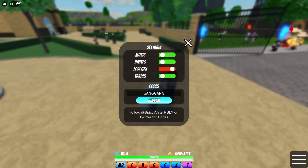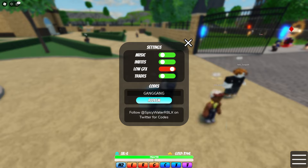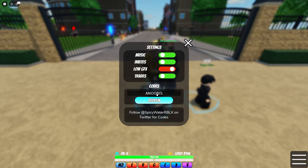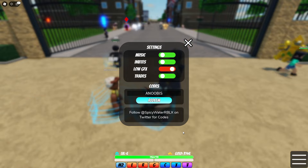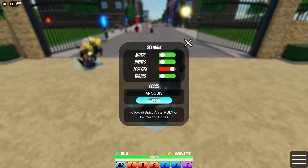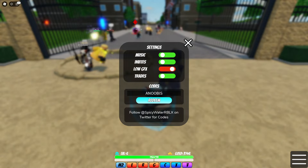Let's grab that information — there we go, I think I got it. Next code is 'anubis' — this is the new one. You have to be a certain level as well: if you're a high level you can redeem the code, but if you're low level it'll say invalid. Most of these codes are level 10+, 15+, or 25+ depending on the code. I can't redeem anubis because I'm too low level — I actually have to level up. Leveling up is just way too hard sometimes.